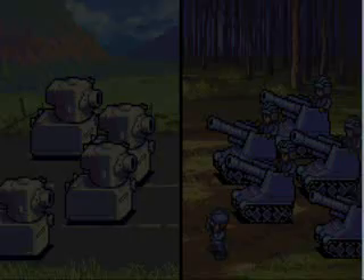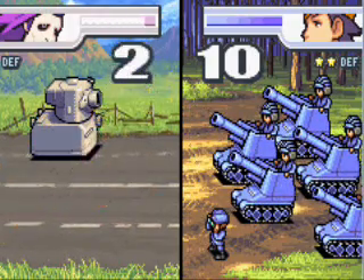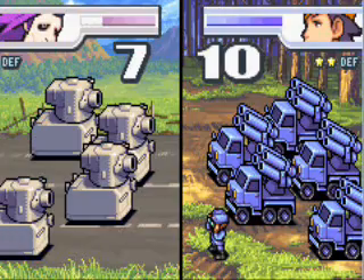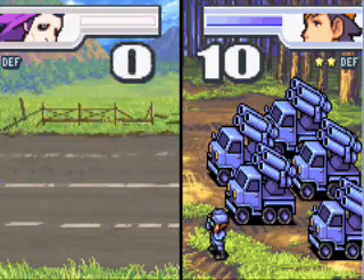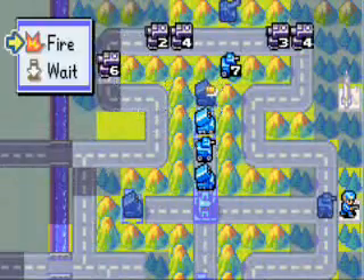Now we're going to use our artillery and rockets to weaken as many of Andrew's mid-tanks as possible. I know it seems intimidating at first seeing all those mid-tanks and wondering how you're going to deal with them, but we've negated his indirect units and made this mission quite simple. So let's go attack this one now.